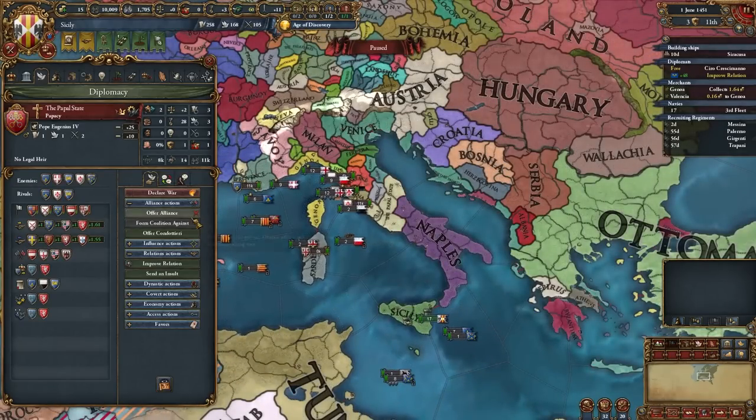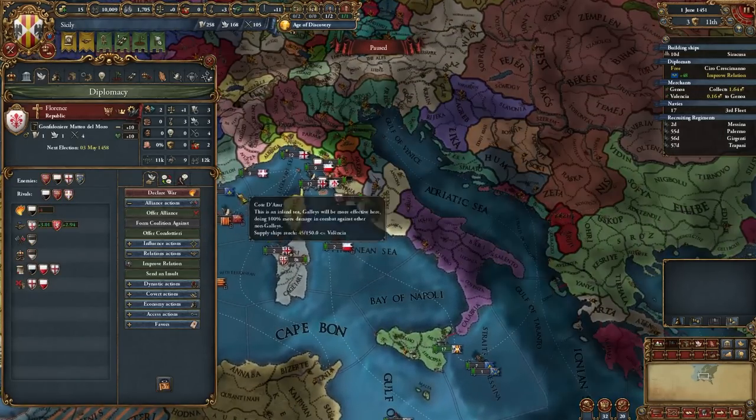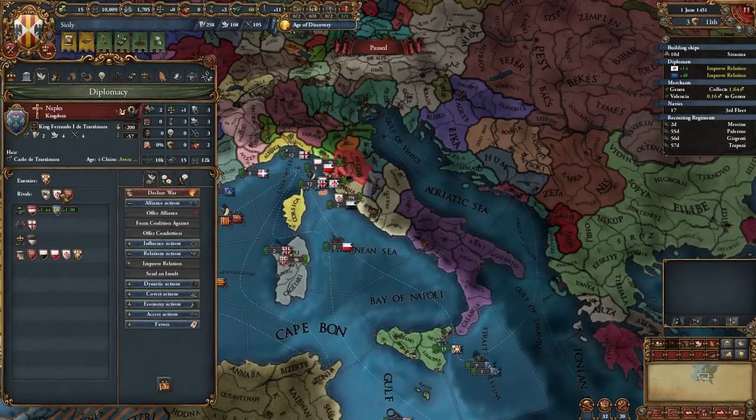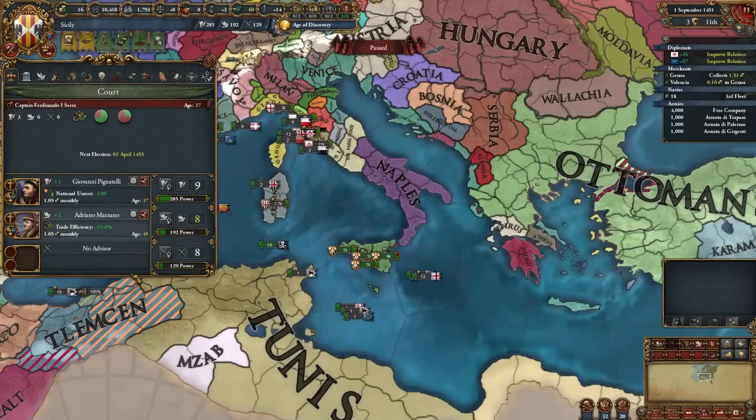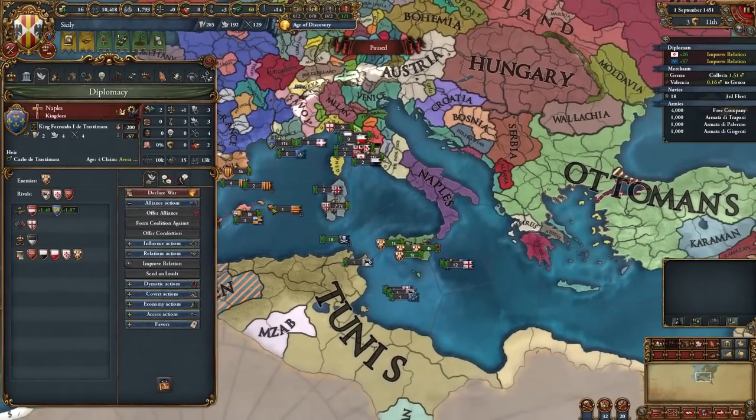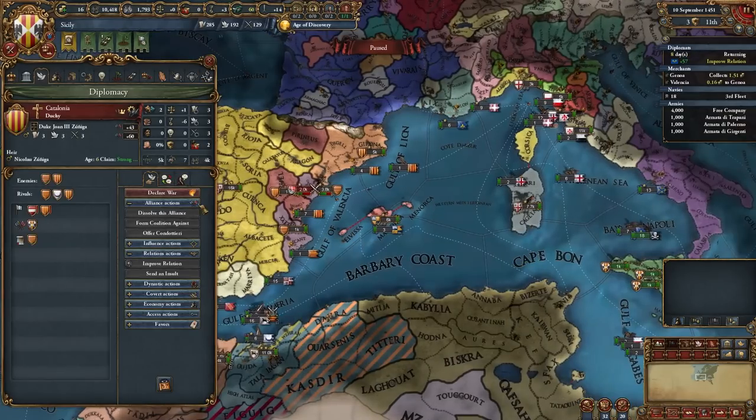Let's try to find rivals for Naples: Papal State and Florence — well, good option, let's try. Also a very fun fact: Pirate Republics don't have estates, so no more free mana. I need an advisor for this. And of course I forgot to break some alliances — let's do it right now.